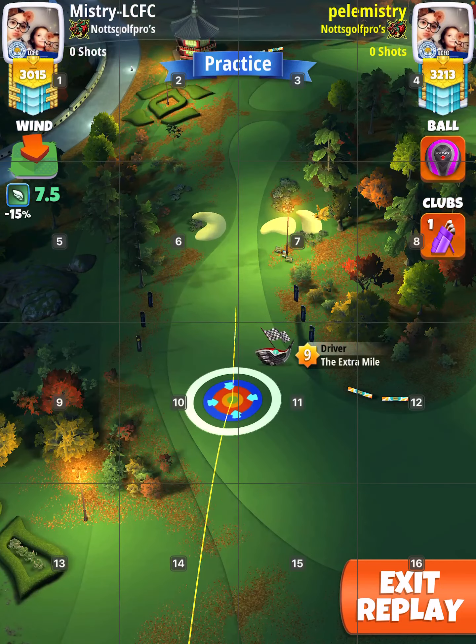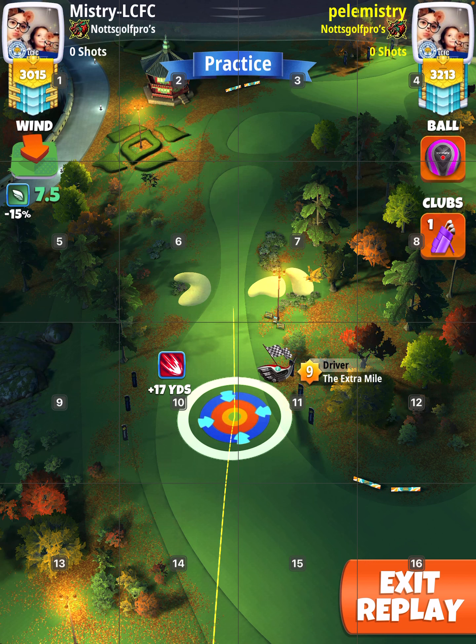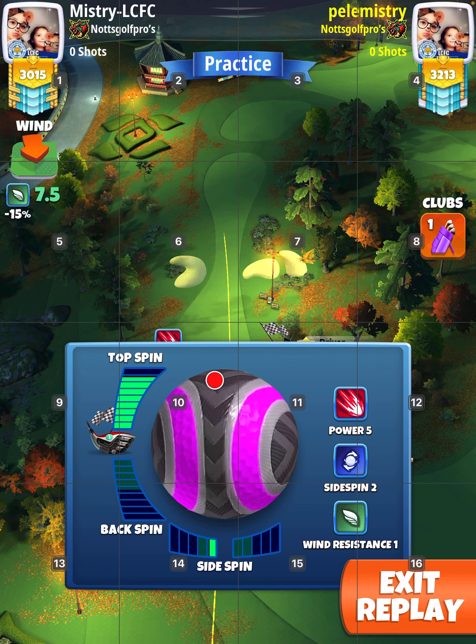Basically, start with a P3 ball — Titan, King, Maker, whatever — blue at rough at max, max top half left, and then swap the ball to a P5 ball, like in this case, Zerk.